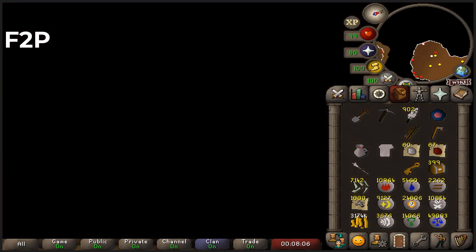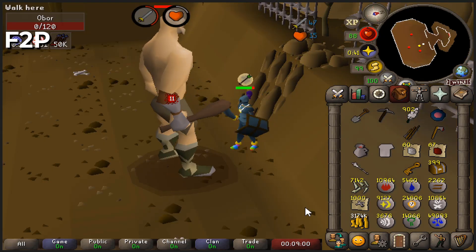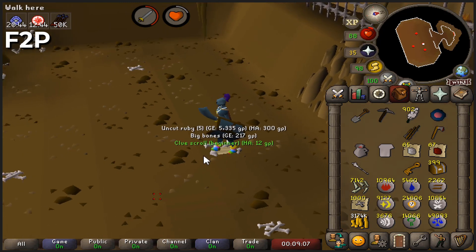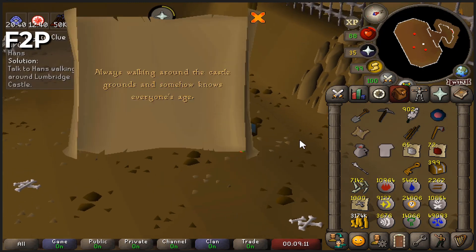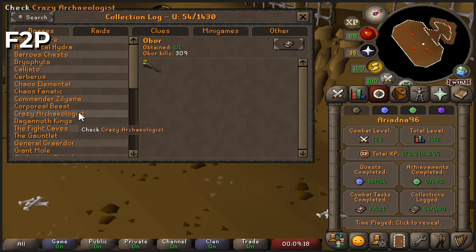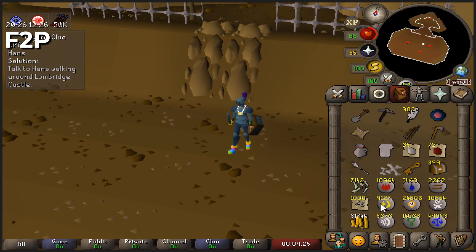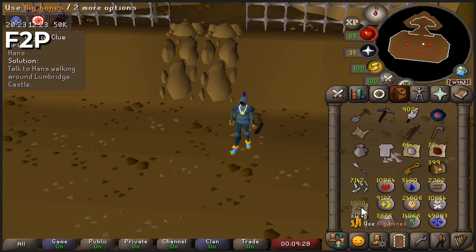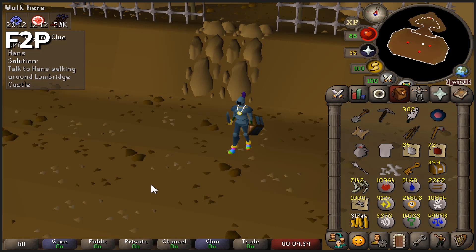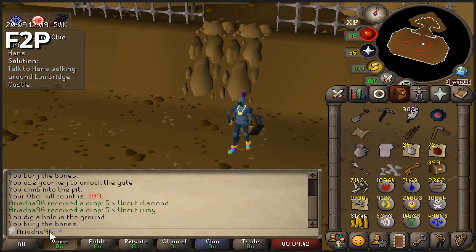Last key — and that's the last Obor we're gonna do for a long, long while. Also a good drop: diamonds and rubies. This clue scroll will be the last one for 400, so I'll see you soon with that. To wrap up Obor: we got two Hill Giant Clubs in the end and I alched both. We got some runes, and probably the most important thing is the 1,000 big bones. My total lifelong Obor KC is 309 on the free-to-play UIM.